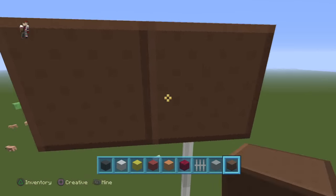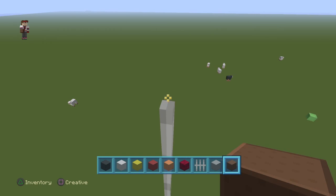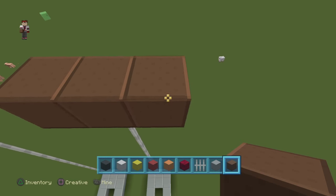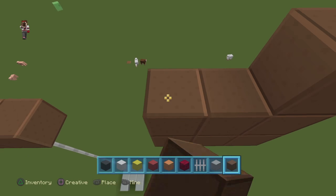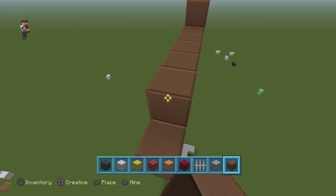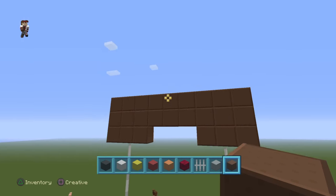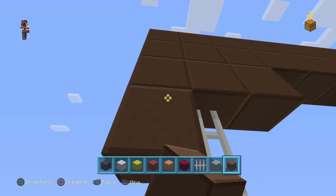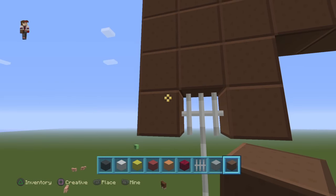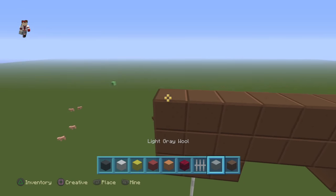The pants go three wide, three long, then two blocks up on each side, and six blocks along. So the pants are like that. You could add the ripped bits, but the iron bars look weird there, so I'm not going to do that — but you guys can.